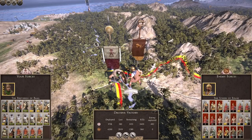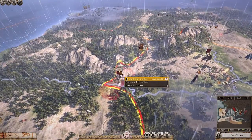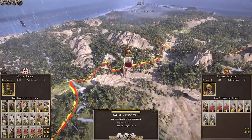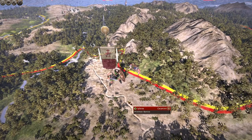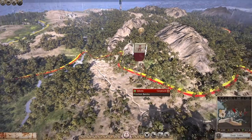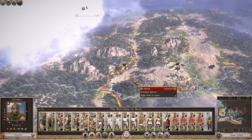Hello everybody, and we are back with our Carthage let's play in Rome 2. We're just after smashing up that Carpetani army and wiping out what's left of them. I like to prepare when I take on an enemy — I spend quite a bit of preparation and always try to make sure I've got it right.